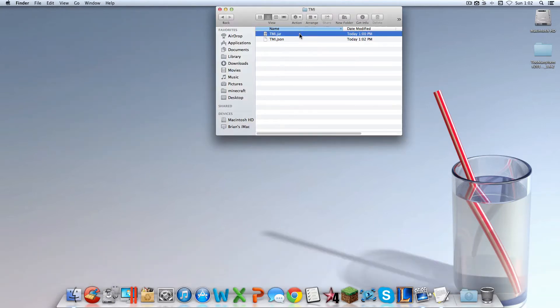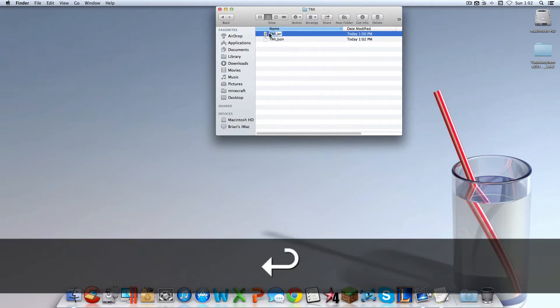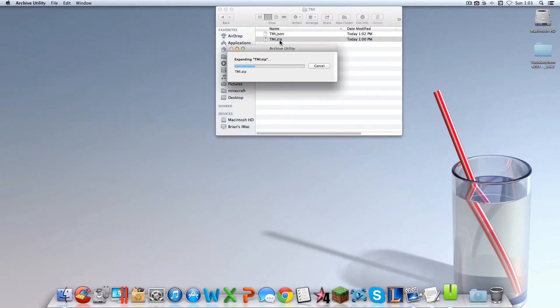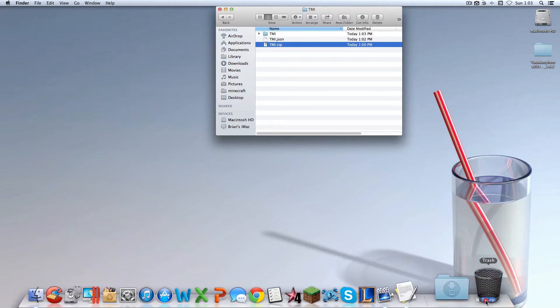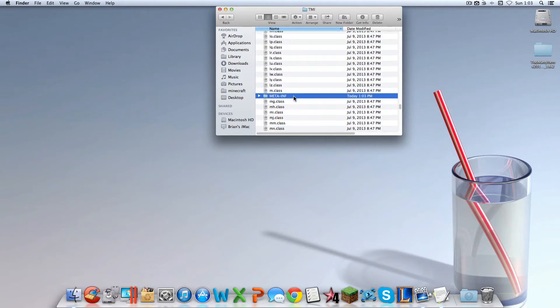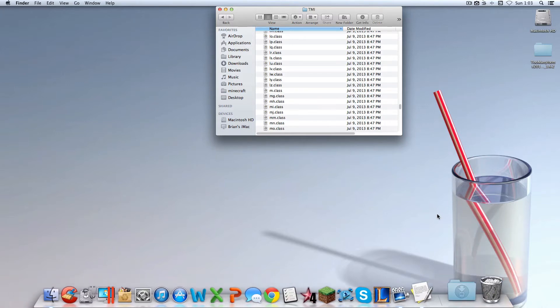Now go into your TooManyItems.jar file, hit Enter, and rename it TooManyItems.zip. Hit 'Use .zip.' Then double-click that to extract it. Take the TooManyItems.zip and drag it into your trash, because you don't need it anymore. Now go into your TooManyItems folder and find the folder called META-INF. Throw that into your trash as well.